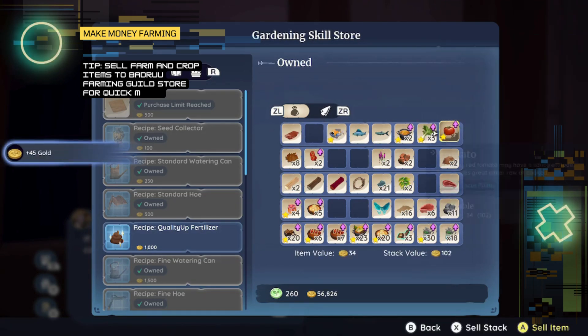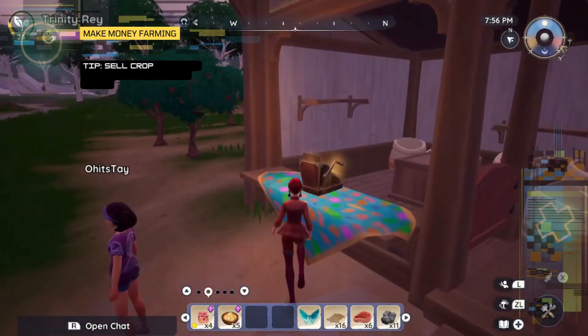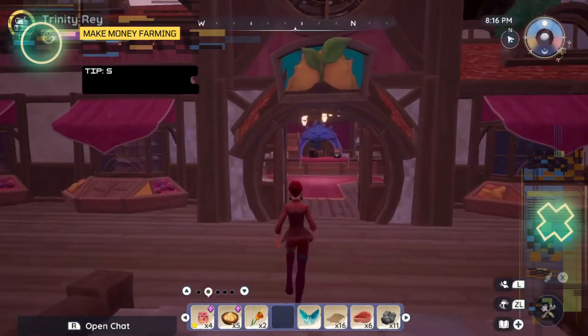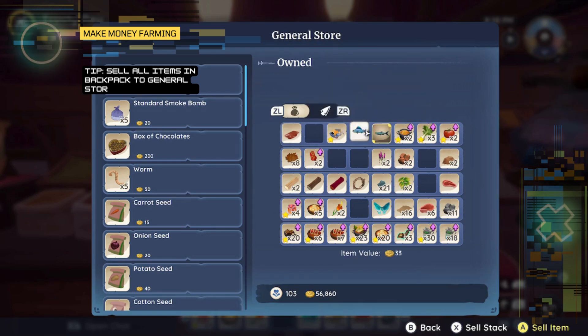One, sell farm and crop items to Badu's farming guild store. Or two, sell crop items to the crop store. And lastly, three, sell all items to the general store for quick money.